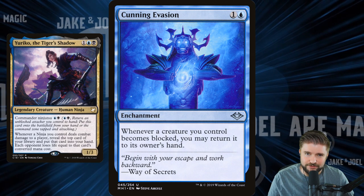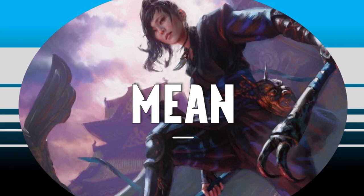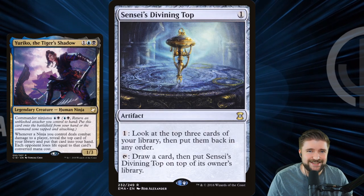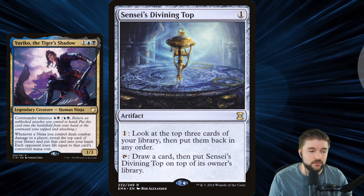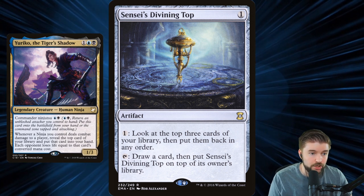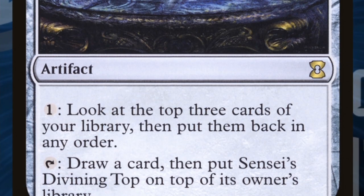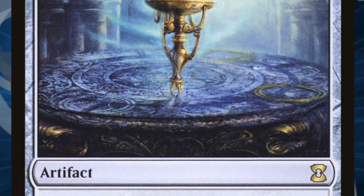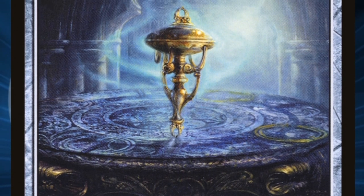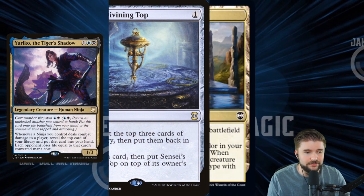Let's look at the mean way I would build this deck and affect what the top of our library is. We want big spells to get hit by Yuriko's triggers to do the maximum amount of damage to our opponents when combat damage goes through. Sensei's Divining Top is going to allow us to do that — pay one mana, look at the top three, put them back in any order. We'll do that every single time it's about to trigger, putting the most expensive CMC card on top so that Yuriko can deal a ton of damage.